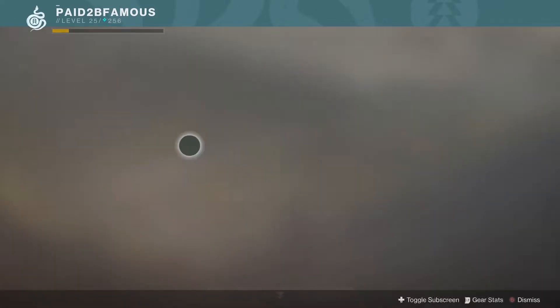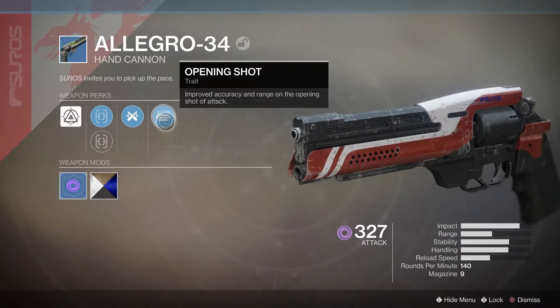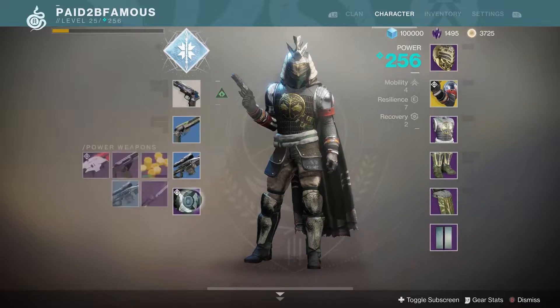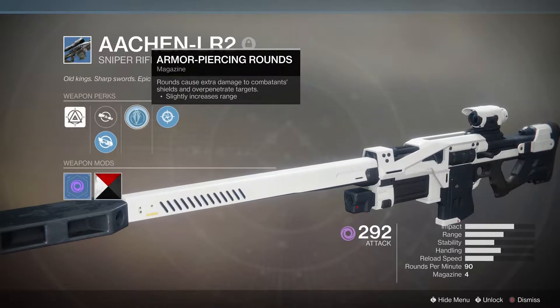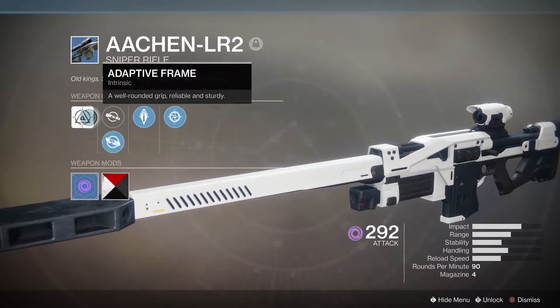Then over here we have the Allegro 34. Comes with Opening Shot — this is a really good trait perk — Ricochet Rounds, Steady Hand, True Sight, and Adaptive Frame. And then for the sniper I'll be using is the Aachen LR2. Comes with Snapshot Sights, Armor Piercing Rounds, and a short zoom Ambush Scope, and Adaptive Frame.